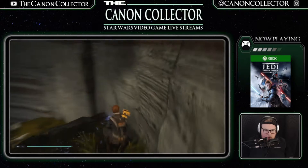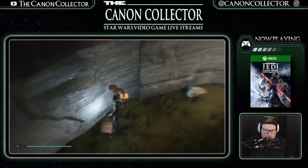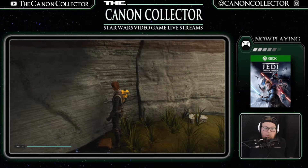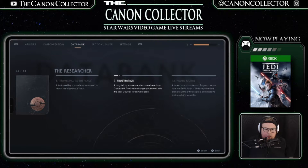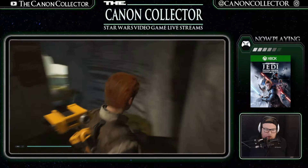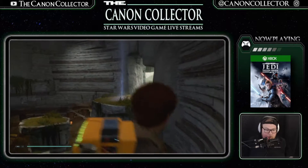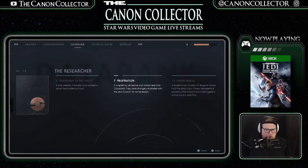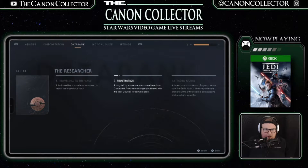More stuff — cool! A bag left by someone who came from Coruscant. They were strangely frustrated with the Jedi Council for some reason. Maybe this is Eno — before we learn more about him? So this is the researcher. We've got a lot to go through on the researcher still. There's a lot of stuff that we just have not covered yet — we gotta keep on trucking.